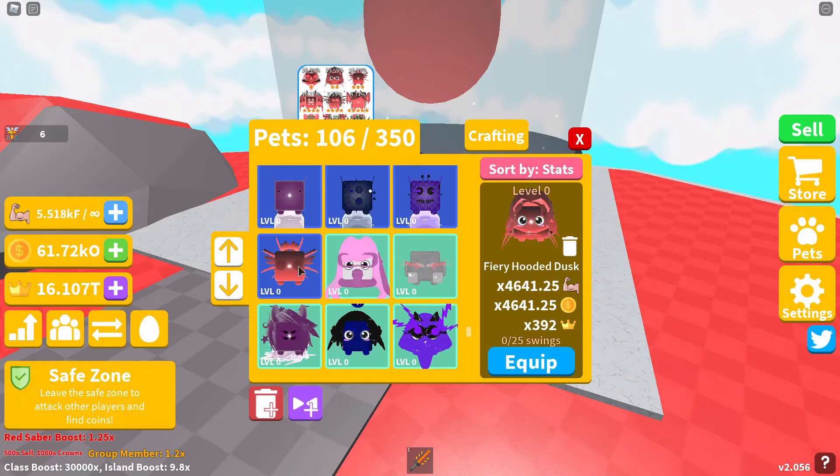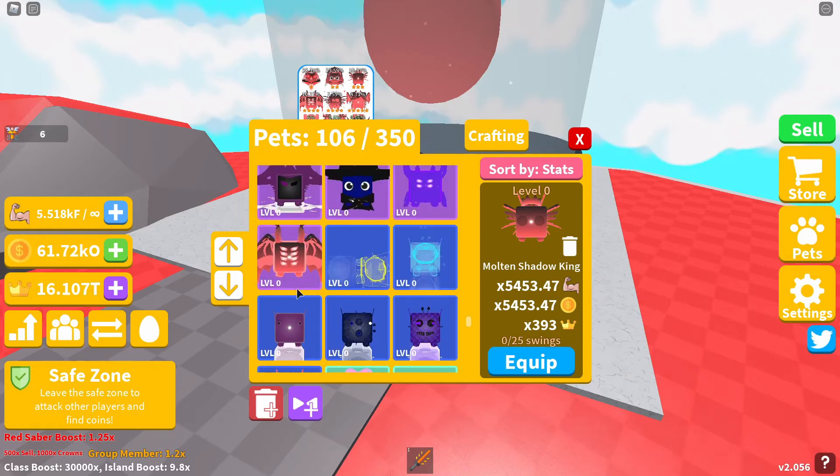Following that is our third pet in the egg, which is the three-star pet: the Molten Shadow King. This pet will give you 5453.47 strength and coin boost, and a crown boost of 393. Our first four-star pet in the egg is the Fuming Demon.